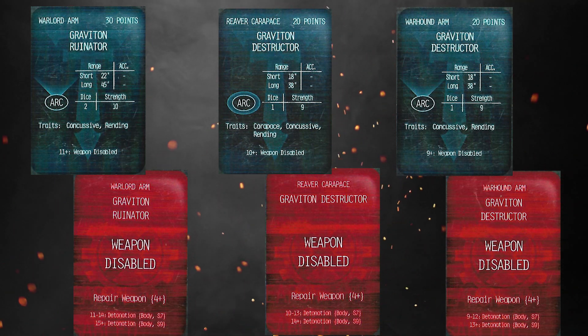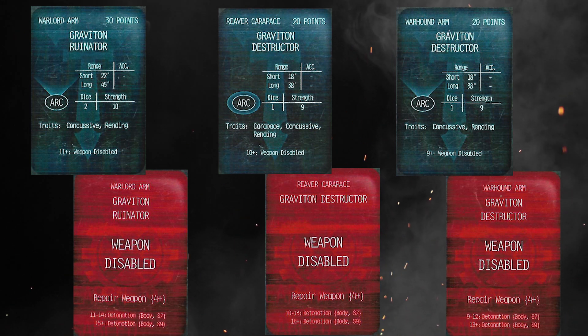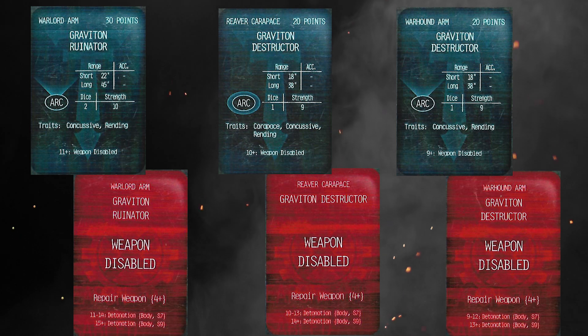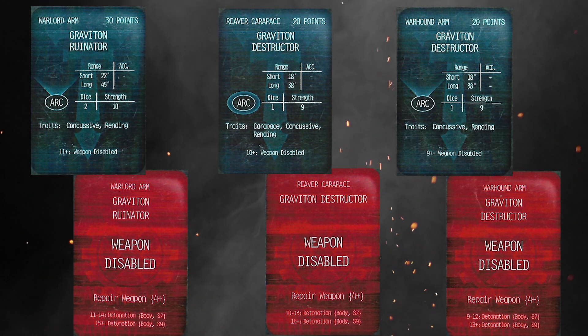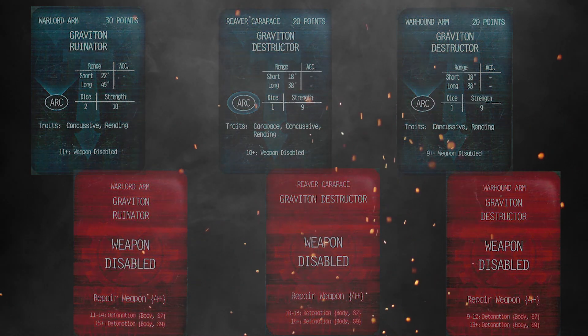There you go - graviton weapons, the Ruinator and the Destructors. Quick video - you can pause this and have a look at those cards, and I'm sure you'll come up with all kinds of combinations you'll want in your lists and in your games of AT. Just a quick one from me, hope you're all well, and I'll see you in the next video.